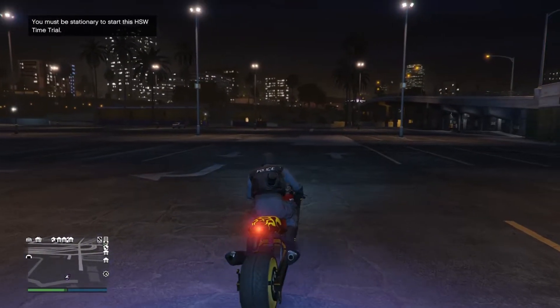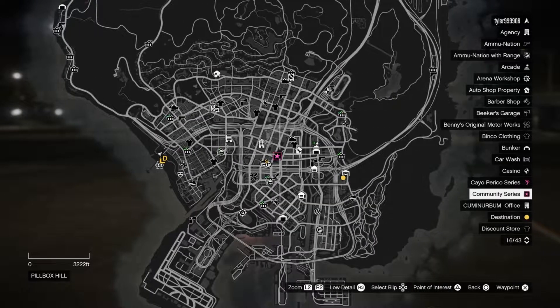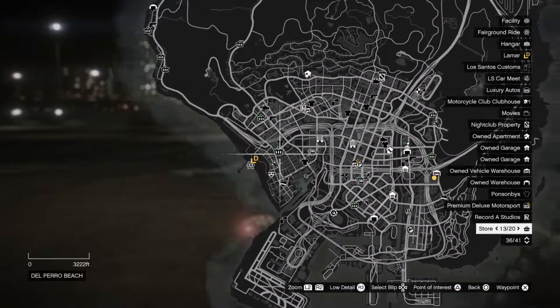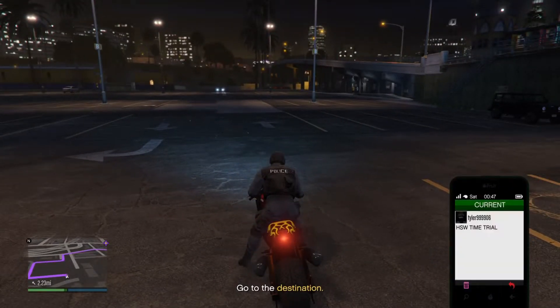What we're going to be doing this week is the HSW time trial, and this thing will give you guys a ton of money for pretty much doing a time trial that takes only around a minute or so. The one requirement is that you guys will need an HSW vehicle, and to get that you'll need the GTA 5 Expanded and Enhanced edition of the game.